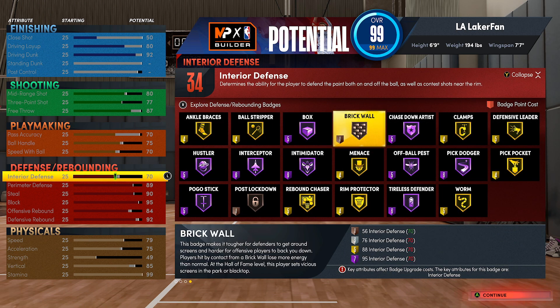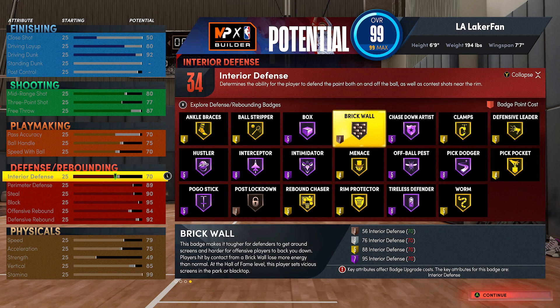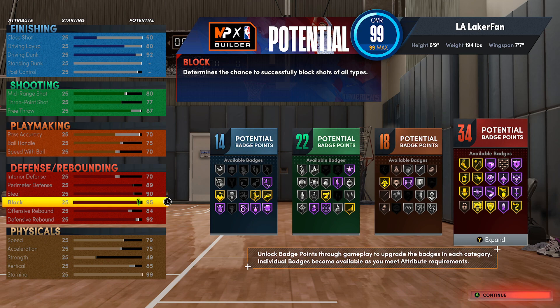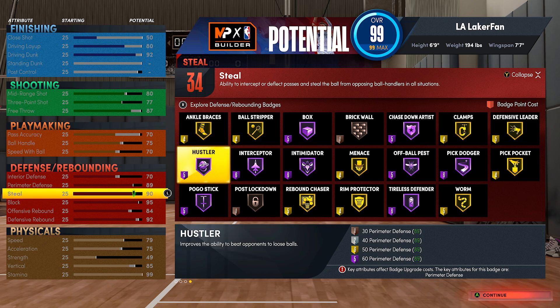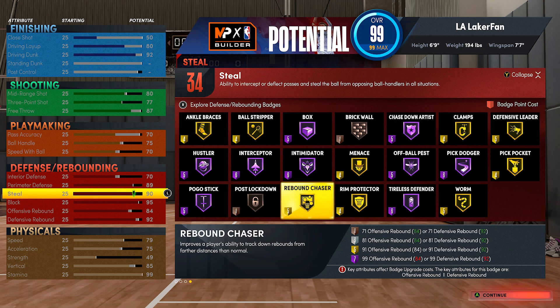I think 70 interior defense is a really good threshold. If you want to go higher and get 76 interior defense, all you have to do is lose one speed and you'll get silver brick wall - useful if you maybe want to play in the park at the three. But for pro-am specifically, you've got 95 block and hall of fame intimidator, 90 steal rating for hall of fame interceptor, and hall of fame hustler with gold ankle braces. This is the perfect build for playing backside defense.